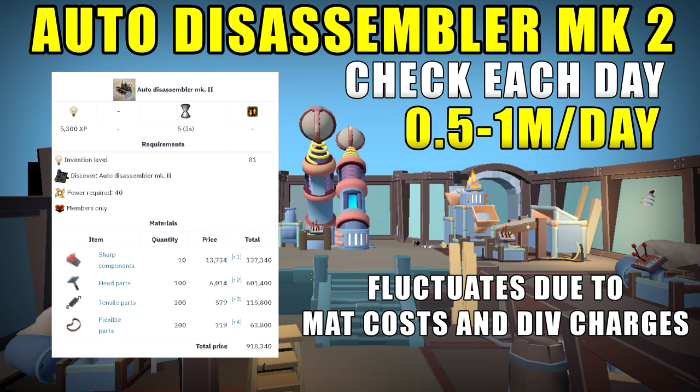We also have the Auto Disassembler Mark 2, unlocked at level 81 Invention — a lower-level option. It produces simple parts, and what you want to put into it is maple logs. It uses charges, and the simple parts it produces can be made into Divine Charges. This can make you anywhere between 500k to a million GP per day depending on prices at the time. On average, using all invention machines together you'll probably be making about 2 million GP per day from putting items into invention machines.